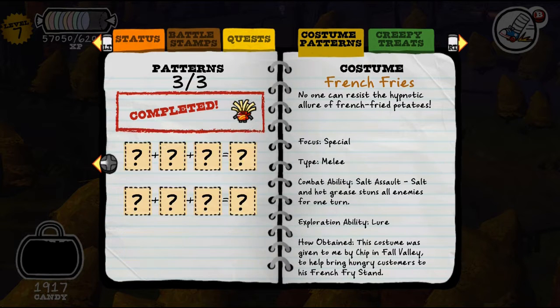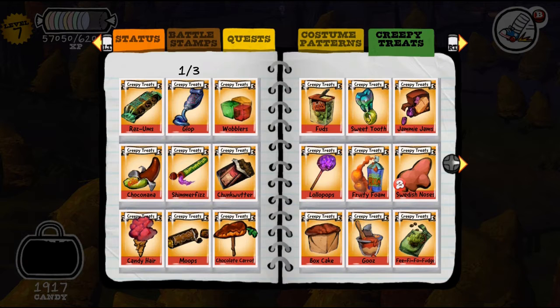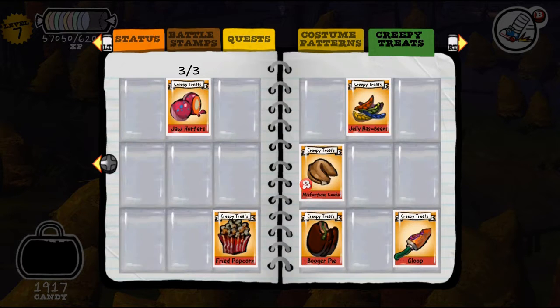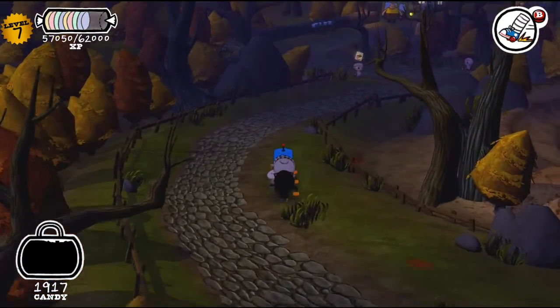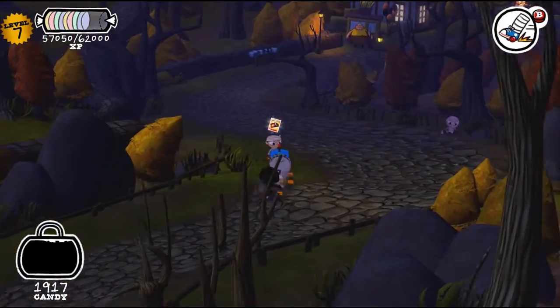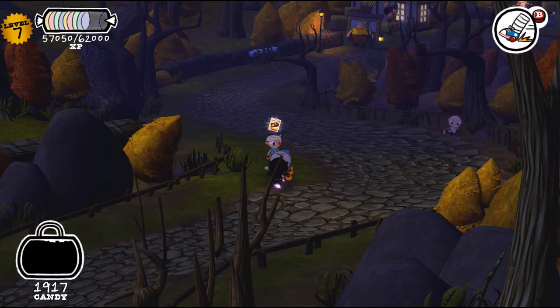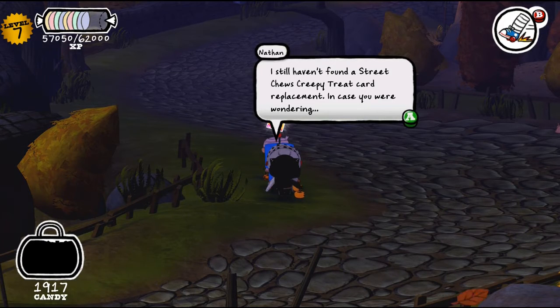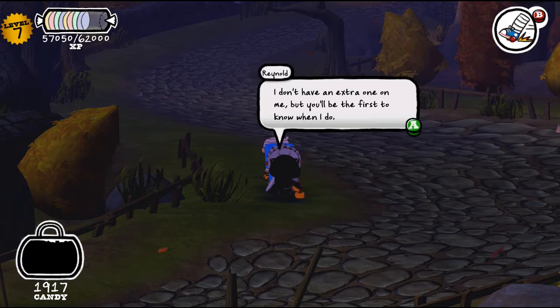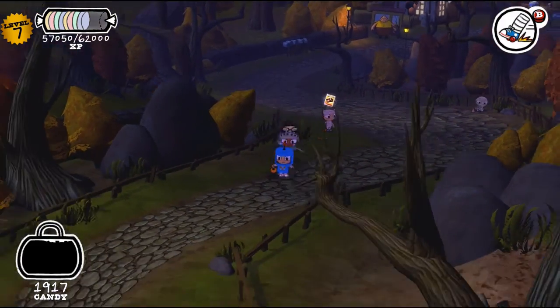And there are different costumes — you can be french fries if you want. And you have creepy treats. These are just cards you pick up when you defeat enemies, and you can basically trade them, and I don't think there's too much else. You can't really select them, so this guy wants a card — he wants Street Chew's creepy treat card. And yeah, I don't have one. He says no press.